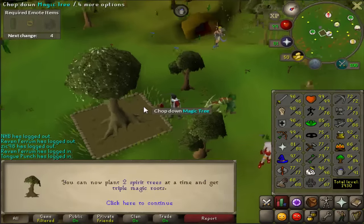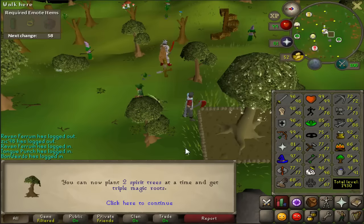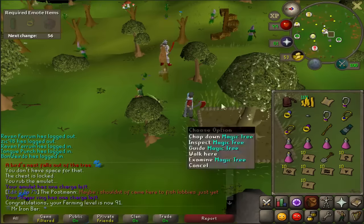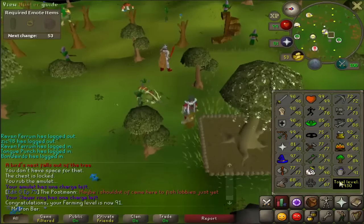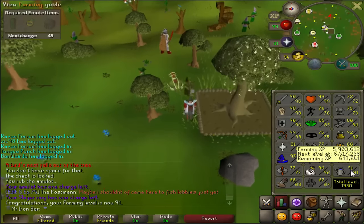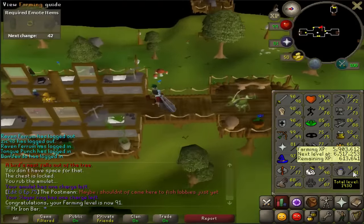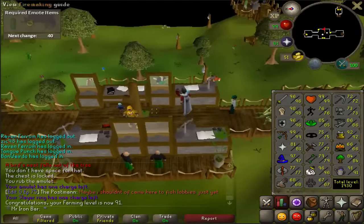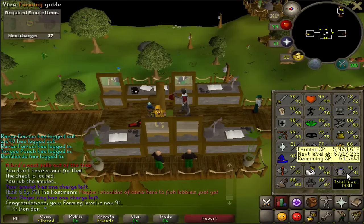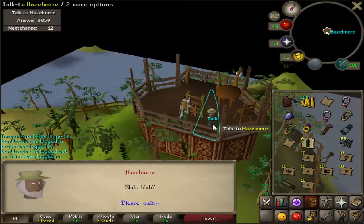Going to get myself a farming level - 91 farming! Now I can plant spirit trees and get triple magic roots without having to boost, which is very nice. Probably in the future I'll start planting some spirit trees again so I don't need to use the garden pie. I need eight more farming levels for 99 farming. When have I ever been this interested in farming? I've never had 90 plus except on my Hardcore Ironman, but that's a different story.